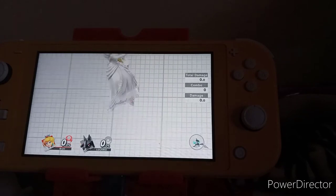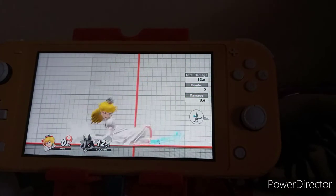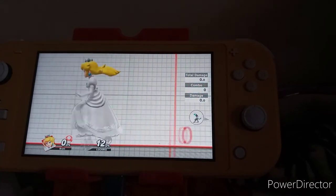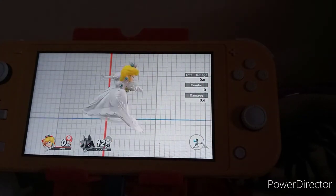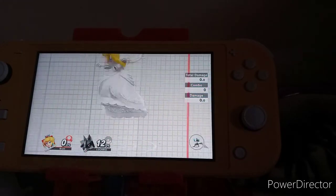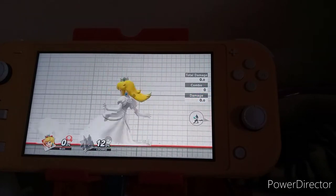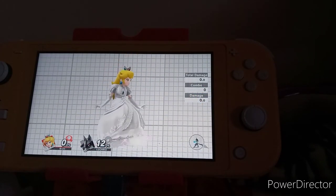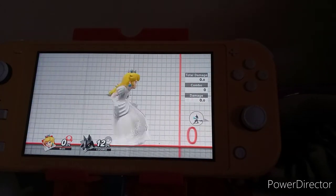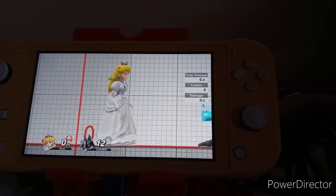So number two, we got Princess Peach, and yes she's in her wedding colors from Super Mario Odyssey. You can unlock a spirit that looks exactly like Peach wearing her wedding dress from Super Mario Odyssey, and the way you do that is by beating Peach in this white clothing, which is her wedding dress.